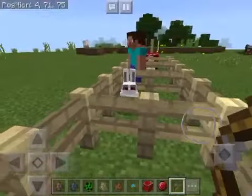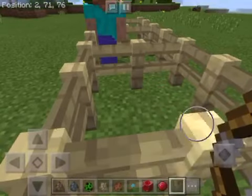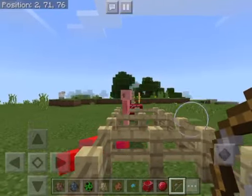And the fish actually dropped fish. Let's see what these rabbits have — just experience. What does he have? Gunpowder.